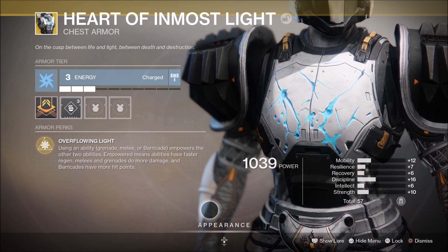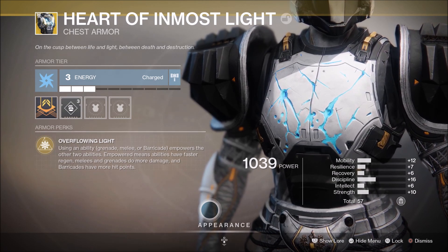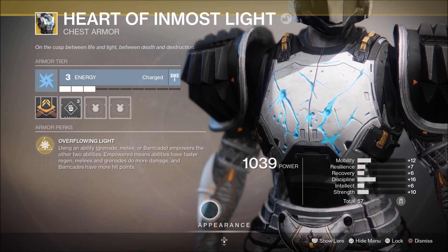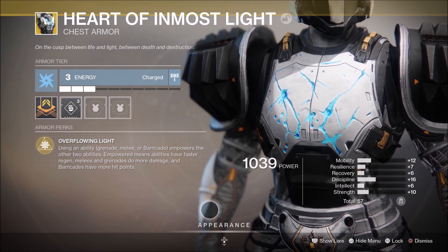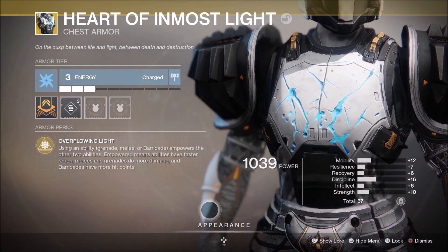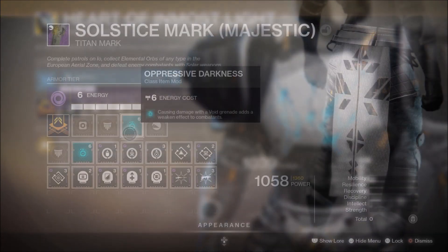This build is going to be centered around the Heart of Inmost Light exotic, and this exotic comes with the exotic perk Overflowing Light. Using an ability — Grenade, Melee, or Barricade — empowers the other two abilities. Empowered means abilities have a faster regen, melees and grenades do more damage, and barricades have more hit points. It's almost like the Heart of Inmost Light and the Traveler's Chosen were made for each other — like peanut butter and jelly.